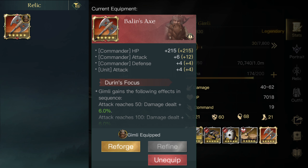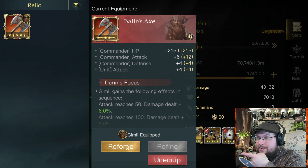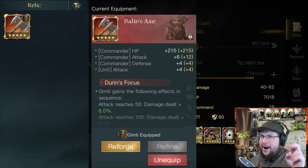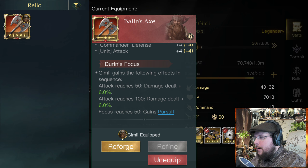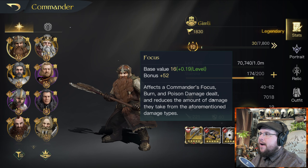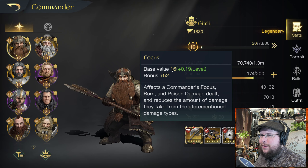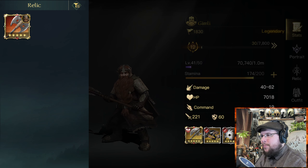Why do I need the focus? The focus is for this ability, which I have fully upgraded — it gives pursuit, and he needs 50 focus to trigger it. Right now this character gets very, very little focus. His base focus is 16, which is horrible. With the 2.0 update, I would have liked if they had given some focus — maybe instead of the commander defense stat or commander unit attack, they could have given like four focus. That would have helped with the focus issue a little bit.